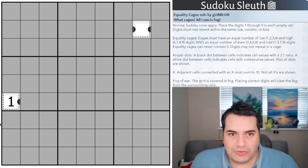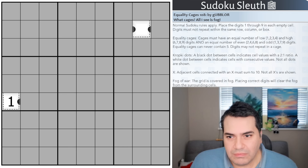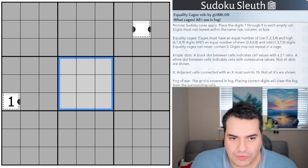Onwards and upwards as they say. So, Equality Cages 108 by Gobbler — all I can see is fog. You can see two cages. Yes, two cages. Rule sets: you'll be familiar with almost all of these. Normal sudoku rules apply — place the digits one to nine once each in every row, column, and box. We've got Kropki dots which are visible.